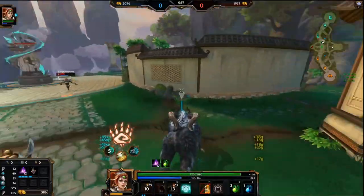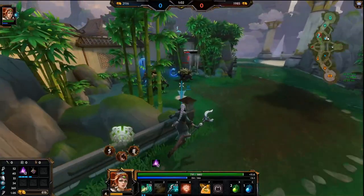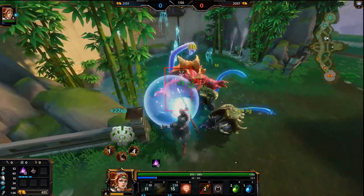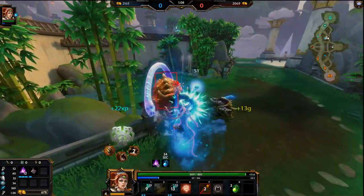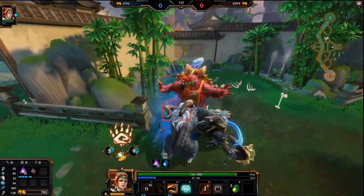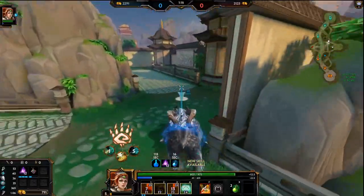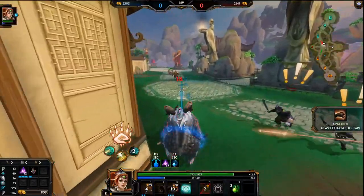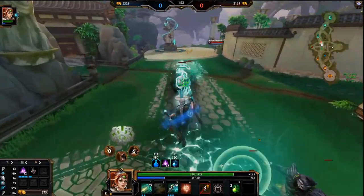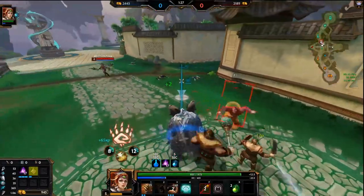Yeah, RDO scales really hard. I think I'm gonna go for her blue buff here. RDO's 3 scales really hard, it's a good ability. Might actually max it after all, we'll see. Got that. Blue buff and red buff's good on RDO, but blue buff's better early game — otherwise you run out of mana pretty fast. She's back, but because of our blue buff we should be able to go for red, which is good.